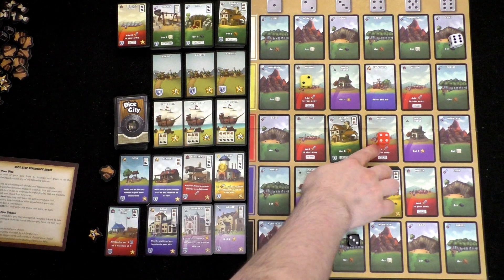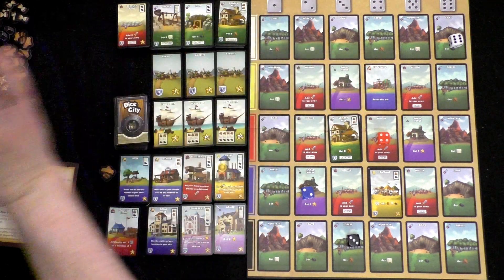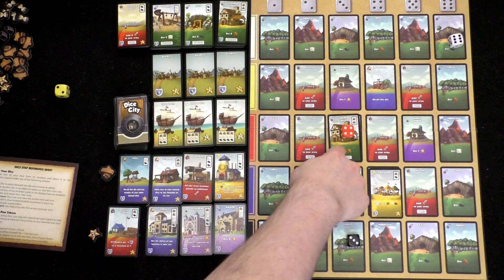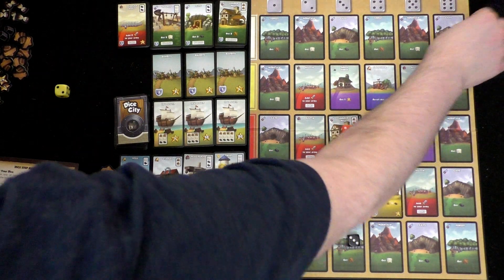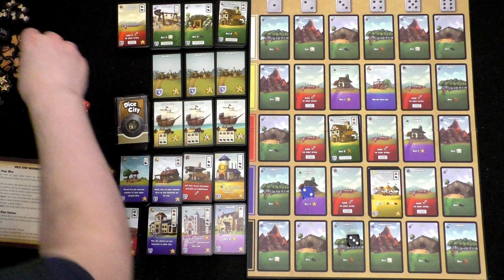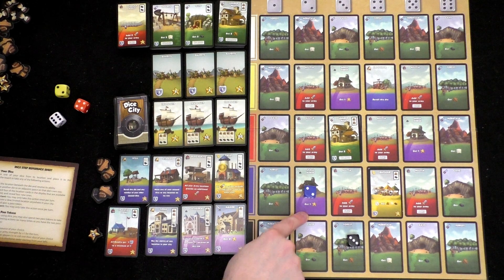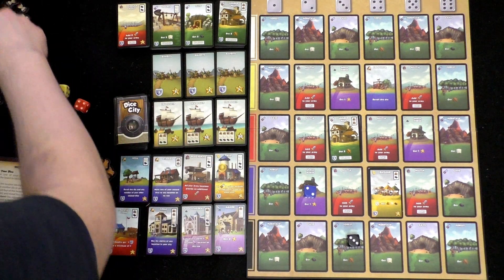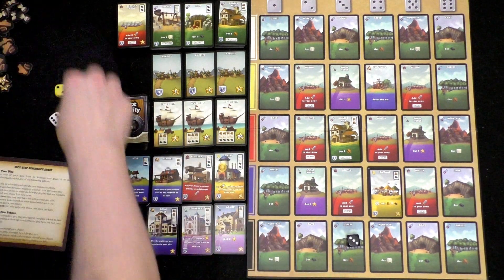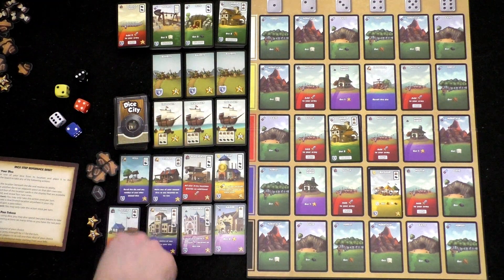Let's see what we've got. I'm going to remove this yellow die to move another one to the left so we land on the lumber mill. That gets an iron. We get two wood from here — one, two. We get a victory point from this house — so that's one. And lastly we get a wood from here as well. Lots of wood. We've got one, two, three, four wood. I feel like we need to spend a lot.